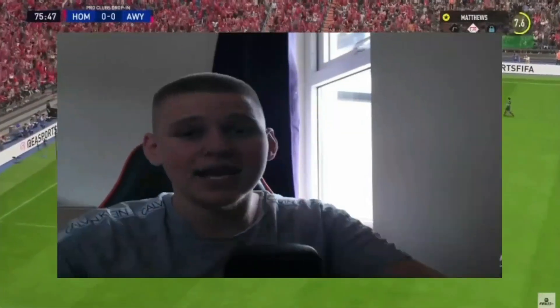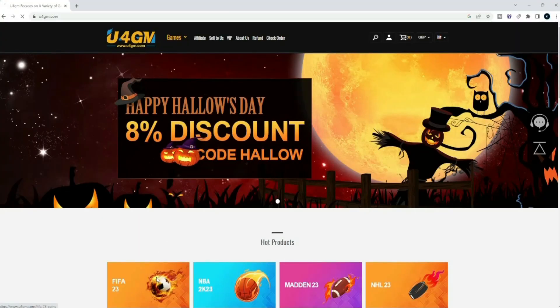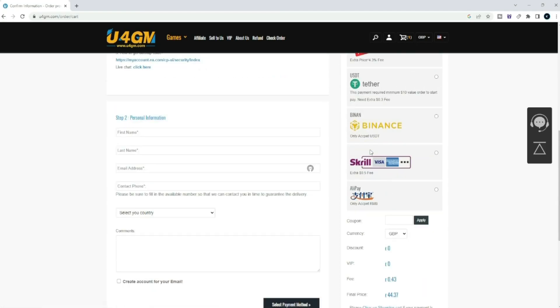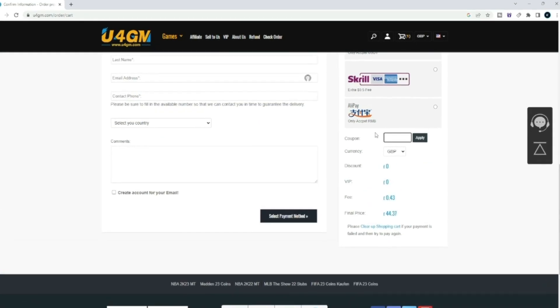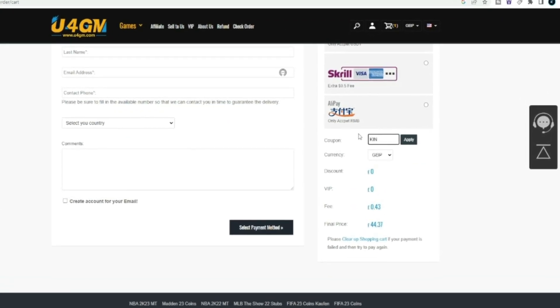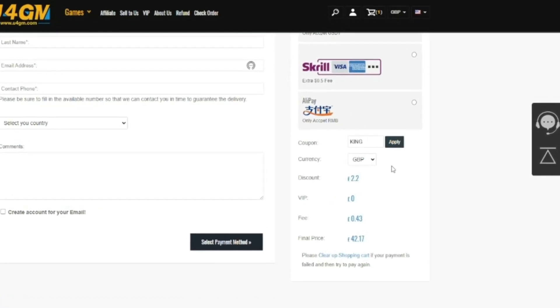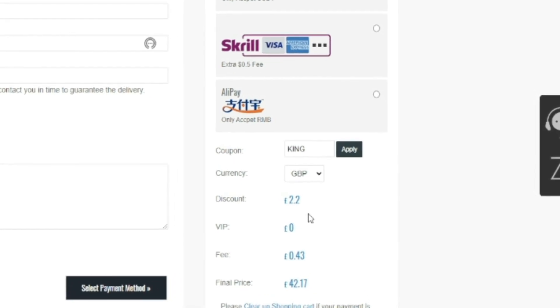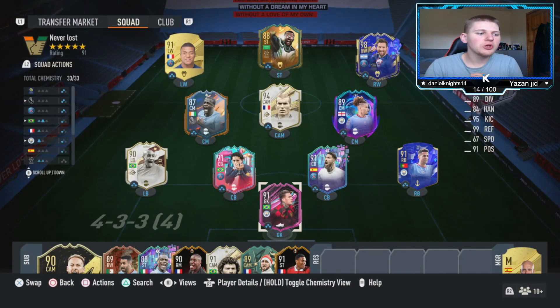If you're looking to buy the cheapest and most reliable FIFA 23 Ultimate Team coins, make sure to head over to U4GM — link will be in the description — and purchase yourself some FIFA coins. Also use code KING at checkout for eight percent off on the Halloween special.